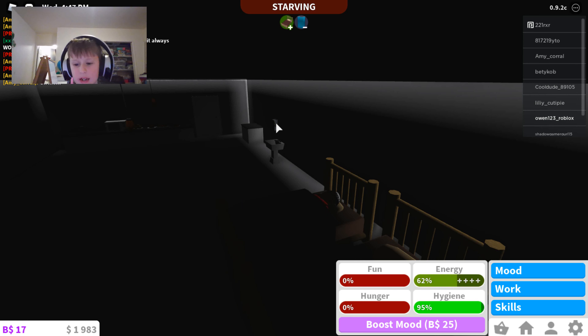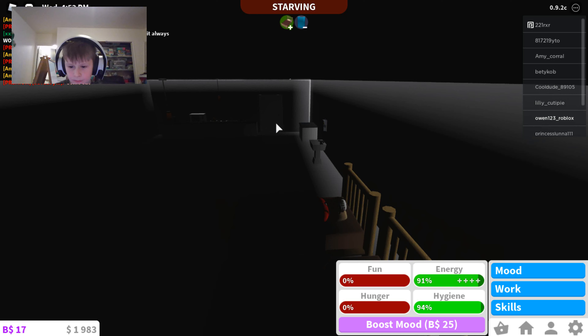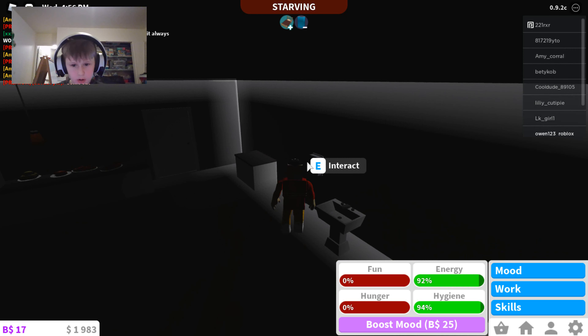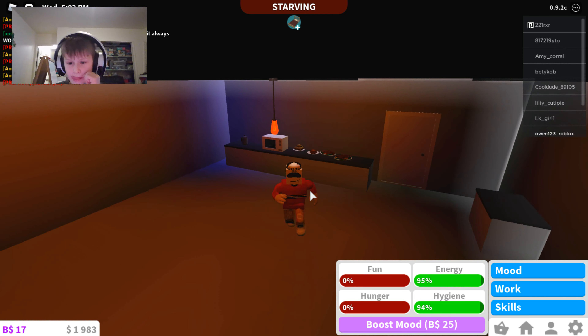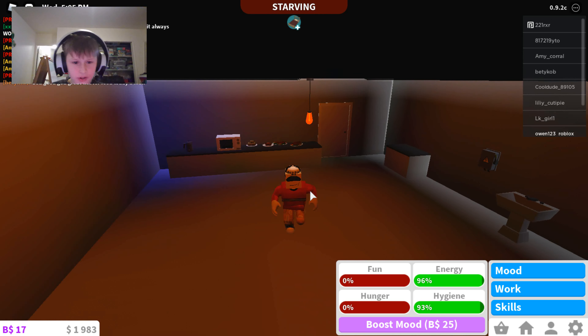We just need this to go up fast guys, then I'll show you how to do it. Let's interact, turn on power. This is gonna show you how to cook food. We got food right there, so there's some food. I'm gonna show you how to make action.